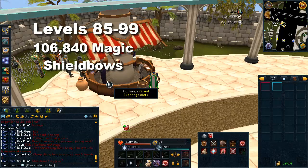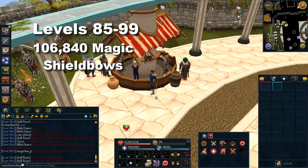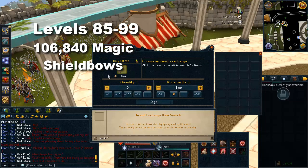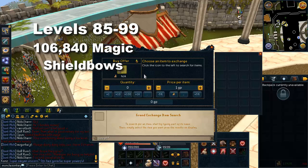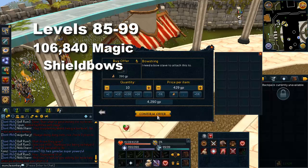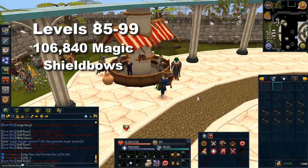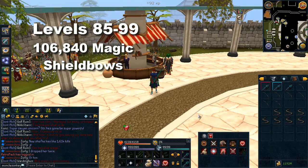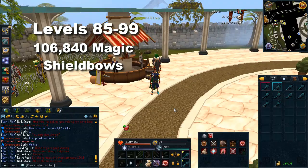From 85 to 99 you need a ton of magic shield bows and bow strings. I wouldn't recommend sticking with yew logs because stringing magic shield bows isn't that much more expensive and it is quite a bit faster experience per hour. Just buy magic shield bow unstrung off the GE — they're usually quite cheap — and buy bow strings. You will lose a little bit of money, usually anywhere between 1 to 3 GP per XP, so it is quite cheap for a buyable skill. With my testing this is 185k experience per hour. You're going to need to string 106,840 bows to get from 85 to 99. That sums up our regular methods.